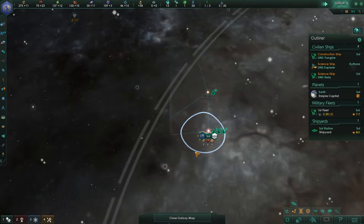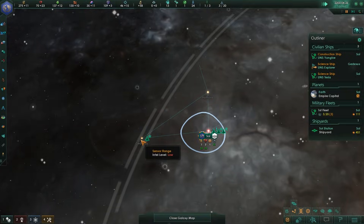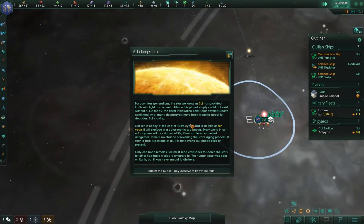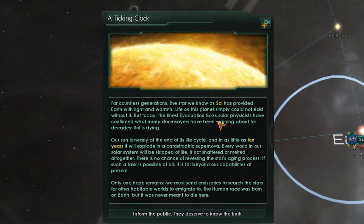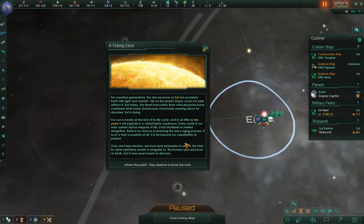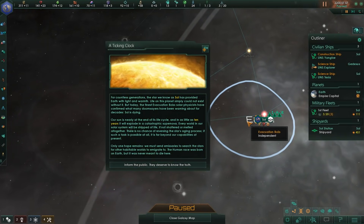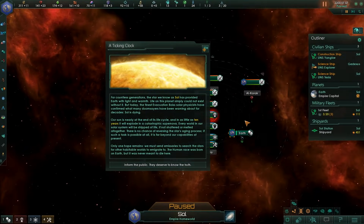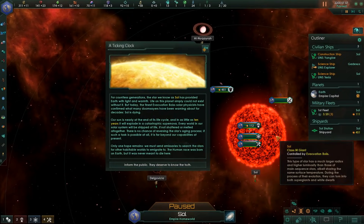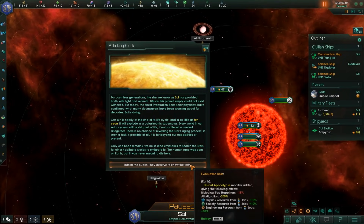The first system has been surveyed — nothing there. The Hythrara system? Nothing useful. We need to move on. The second system — nothing useful either. Oh no. For countless generations, the star we knew as Sol has provided Earth with light and warmth. Life on this planet could simply not exist without it. But today, the finest evacuation boys' solar physicists have found out that the star is dying.